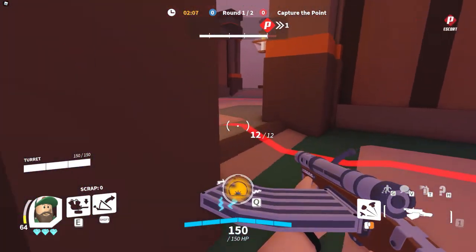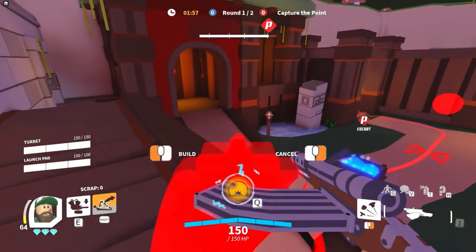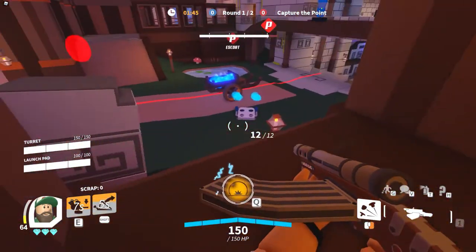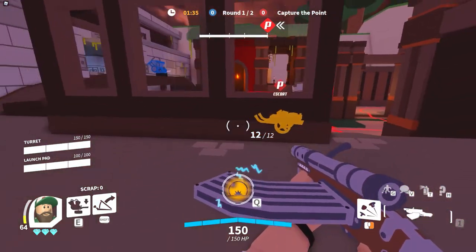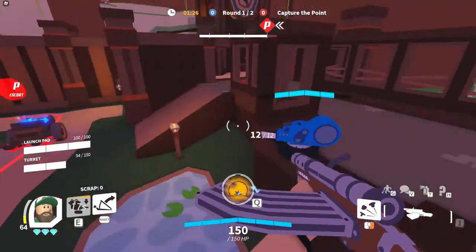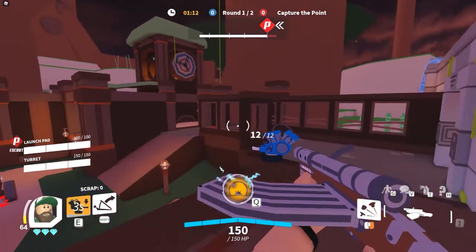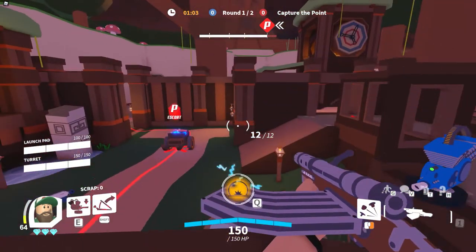The worst thing you could do is put the turret anywhere where the enemy can outrange it from a distance. Once the cart comes around the bend, I'd normally move it here and if they start shooting it down, I'd place it at one of these other little spots in this area. Most spots here are pretty good — there's less area for it to get outranged, but also less area to shoot other people.